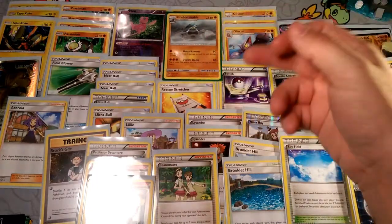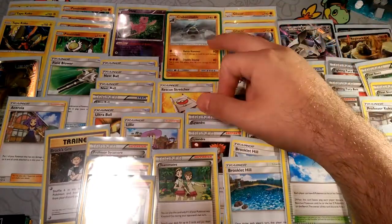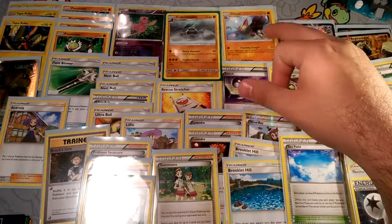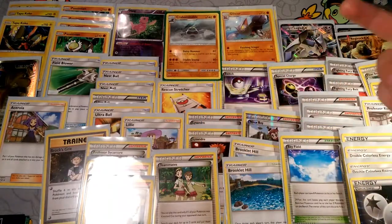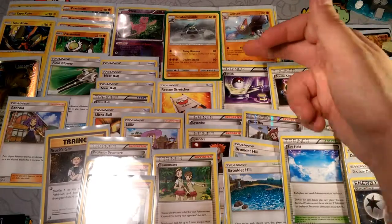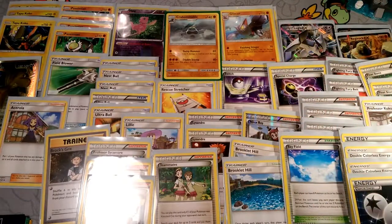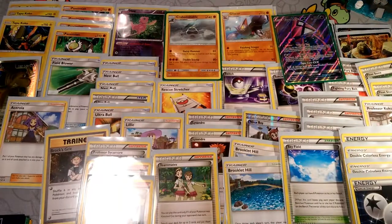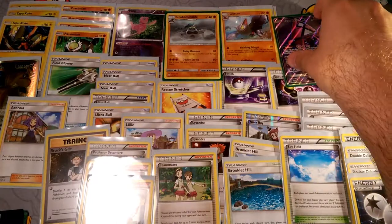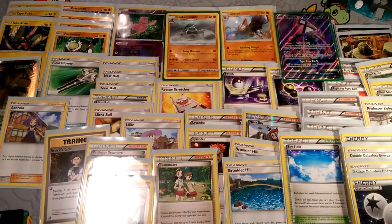Kommo-o is a good Fighting attacker that does good damage — his Gutsy Hammer is 80 damage, but you do damage back to yourself, whereas Finishing Stinger requires damage on the board prior. So that's a good replacement for Gligar. For Lugia, I would just replace it with Lele's — it's going to be better. You can use the Wonder Tag ability and you still have that main Energy Drive attack that does 20 damage times the amount of energy attached to both Pokémon.